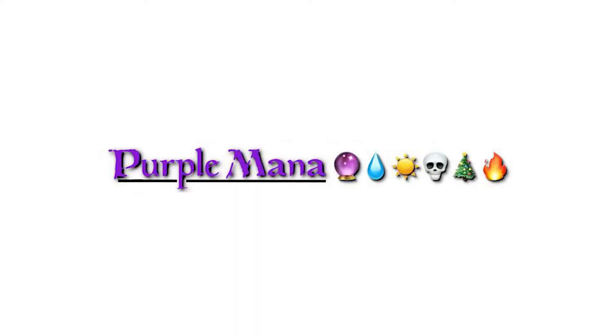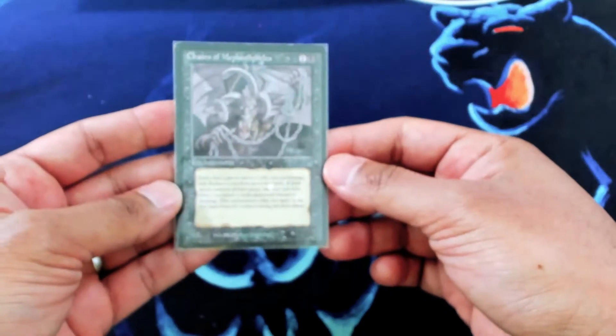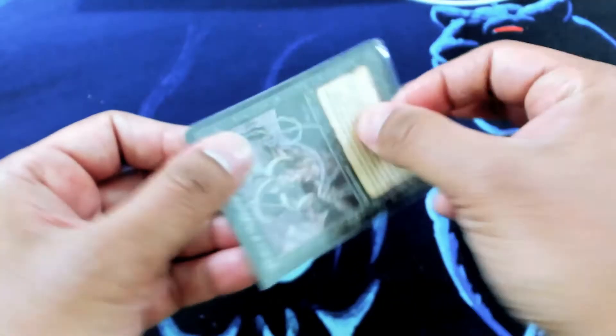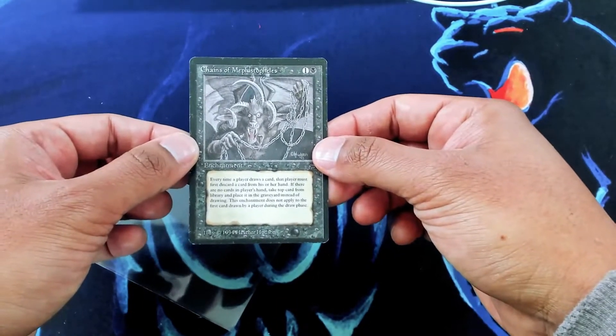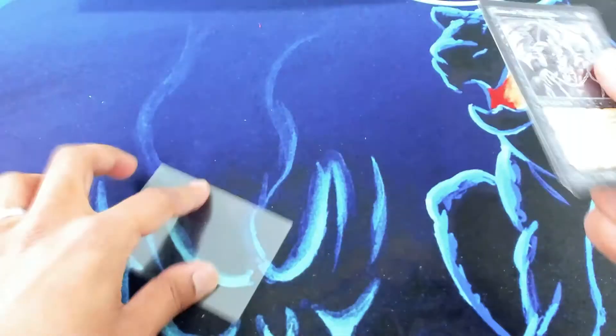Hey folks, this is Encore from Purple Mana. I wanted to show off a cool trade that somebody just sent in. So first is this really dope Chains — pretty decent condition. Focusing is always really hard here. So thanks Adam for sending this in for your trade for the Beta Time Walk. This is a really nice Chains that we are starting out with.